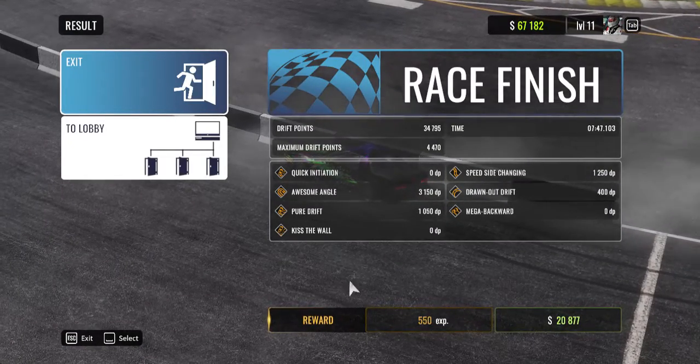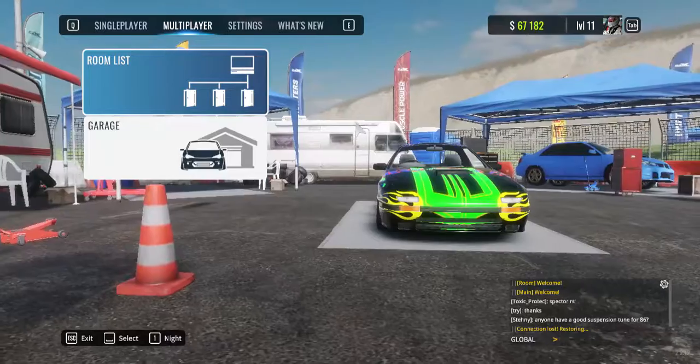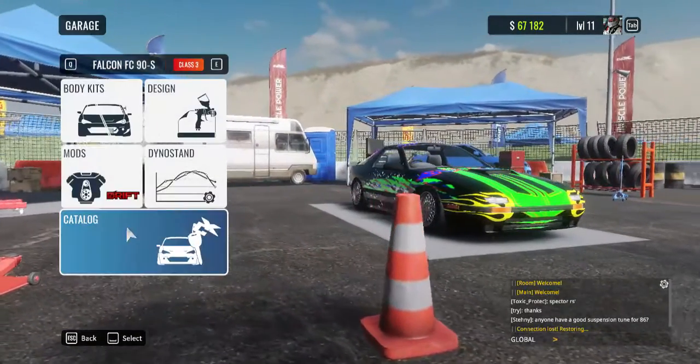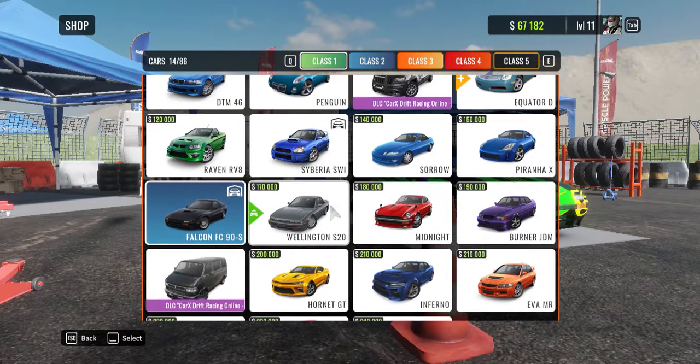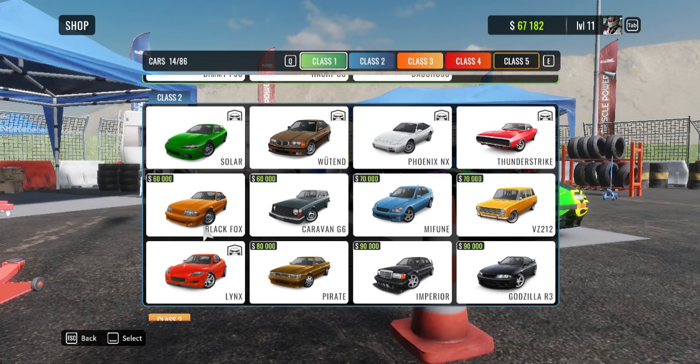A lot of money for that race — wait, 20,000! Let's see what I can buy with that. So I found two cars for 60,000 and I don't know which one to buy: the Black Fox or the Caravan G6. Comment in the comment section which car I should buy — the Black Fox or the Caravan G6. I'll earn the money for it later.